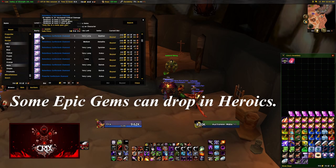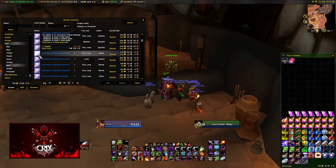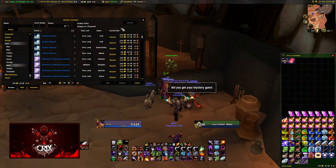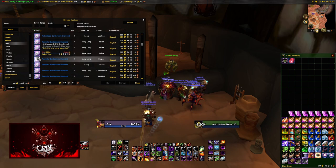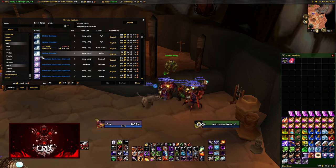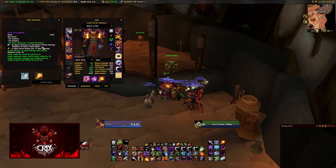Now we'll go over the different types of gems, starting with meta gems. These are special gems that fit only meta sockets — and that goes both ways: you can't put any other gems besides meta gems in a meta socket. They are located only in head pieces, and they are the strongest gems you can wear. Since they're only in head pieces, you can only wear one. Meta gems are very rare — they can't be mined or found in chests and most have to be transmuted, so they can be pricey, but they're well worth it.